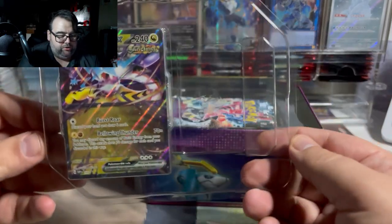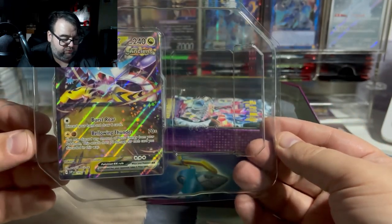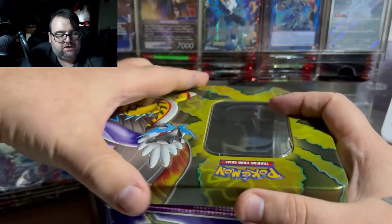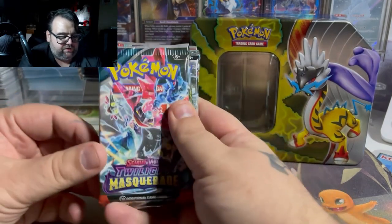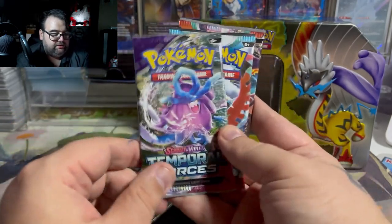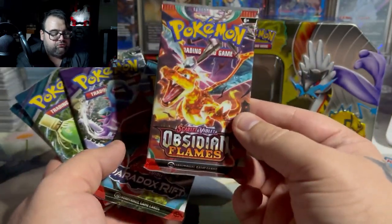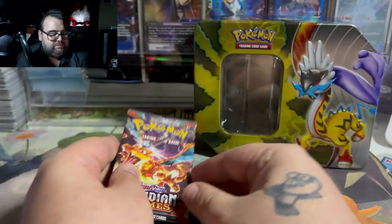First and foremost, you do get a Raging Bolt promo — this is Raging Bolt promo number 145. Pretty cool card; the artwork's not too bad for a Planeta card. I'm not a big fan of CG cards, but that one's not bad. Then you get your five booster packs. The five packs are a pretty solid selection: Twilight Masquerade, a second Twilight Masquerade, a Temporal Forces, a Paradox Rift, and an Obsidian Flames. As somebody who loves the Scarlet and Violet era, I think this is a pretty solid pack selection.